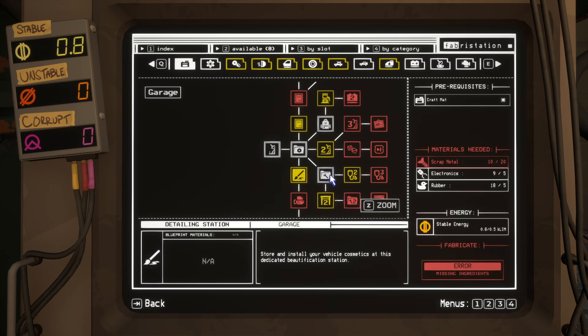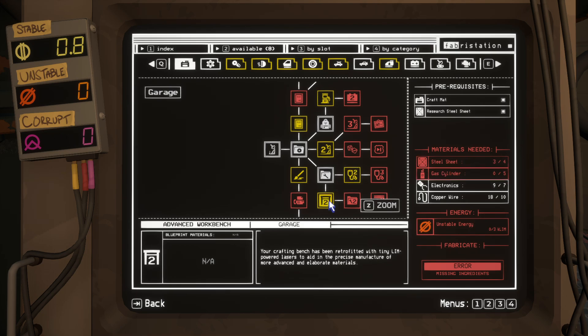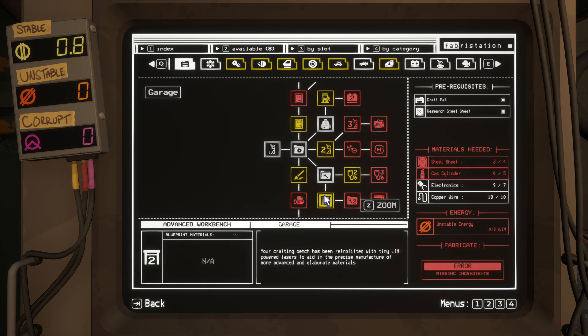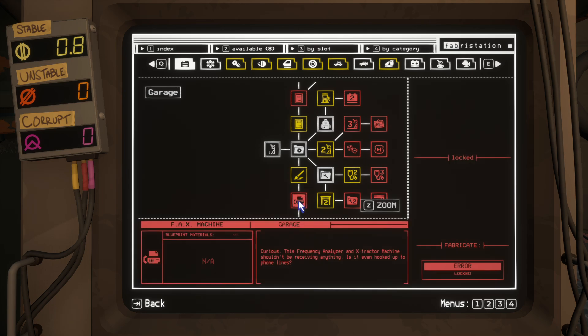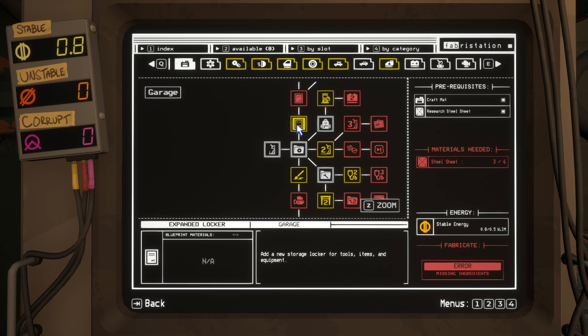No chance of making that. Well, I guess you just need a circuit board for this one. But you need so much stable energy. Tax machine — I guess this will be able to be built later. I guess we can also build another storage locker, so probably we should make this one.